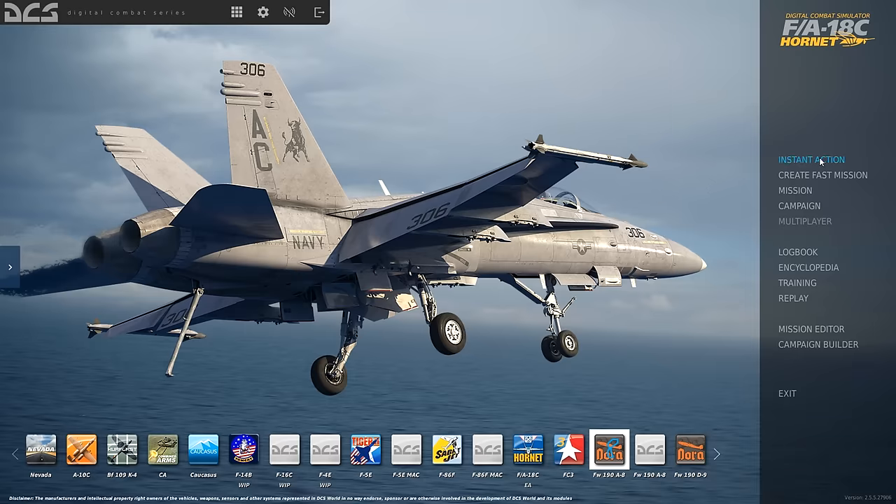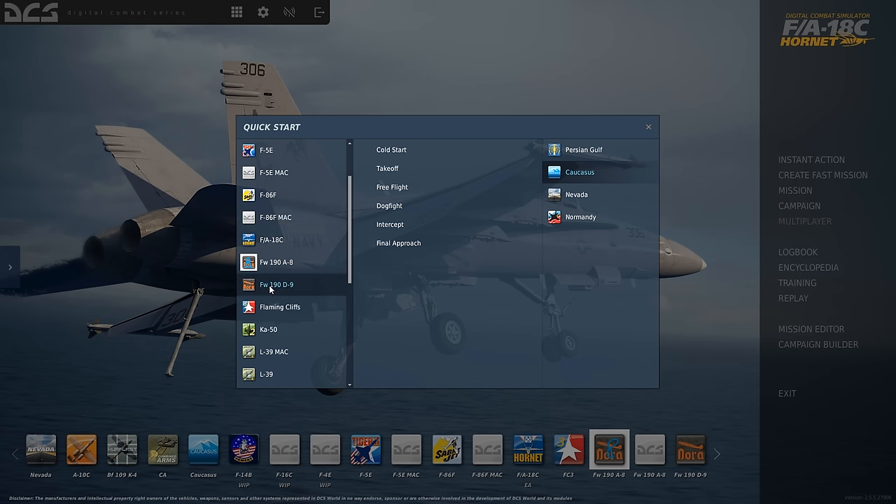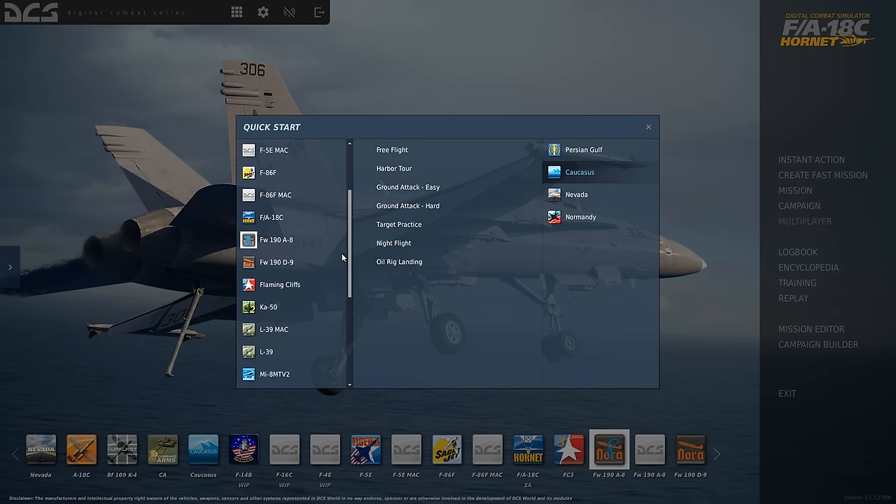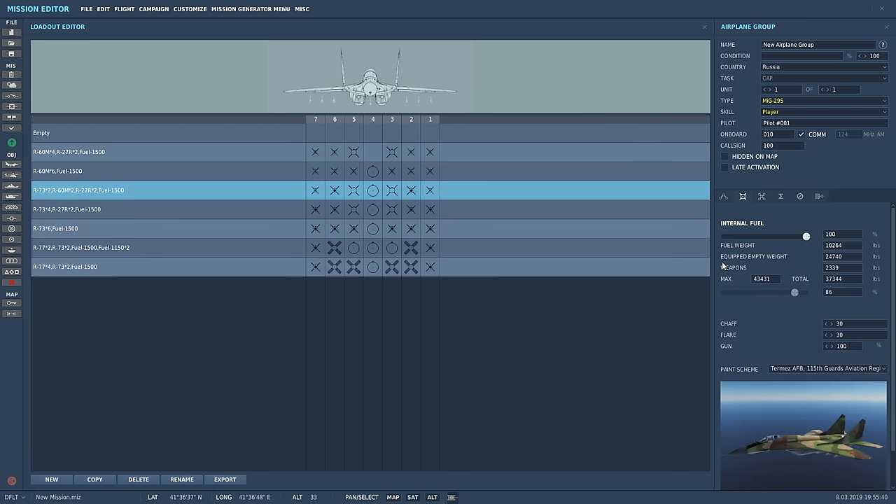You can quickly jump in and do some free flying straight from the Main Menu Instant Action tab. Select your aircraft and one of the many free flight missions, or jump in and create one yourself.